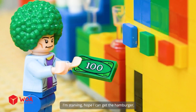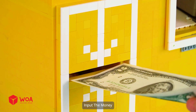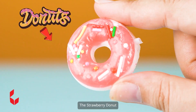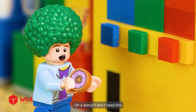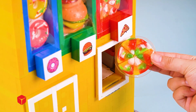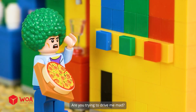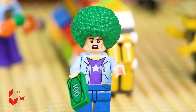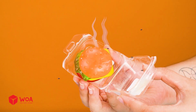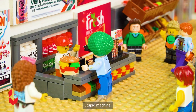Fast food vending machine. I'm starving — hope I can get the hamburger. Input the money. The strawberry donut. Oh, a donut — I don't need this. Input the money. The pizza. Are you trying to drive me crazy? This is my last bit of money. Burger. Stupid machine.